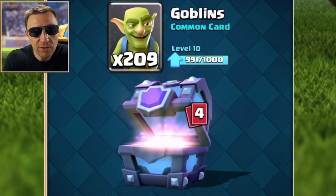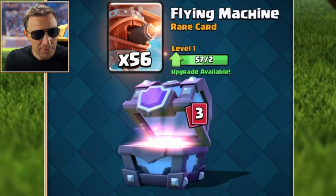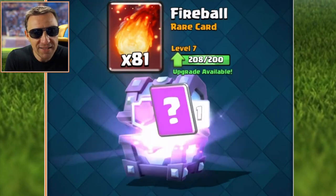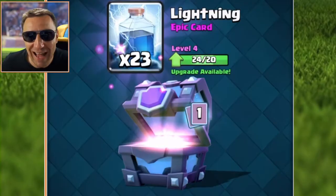We get goblins ready to upgrade — amazing, we can upgrade goblins to level 11! That means my mini account gets closer to the levels of my main account, which is very cool. The flying machine is level 2 now. Then we get fireball — finally ready to upgrade fireball to level 8. This is a big upgrade chest opening! And the last one: lightning — 23 lightning, also ready to upgrade. We can upgrade lightning to level 4.